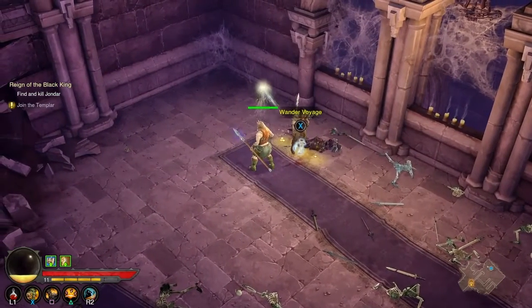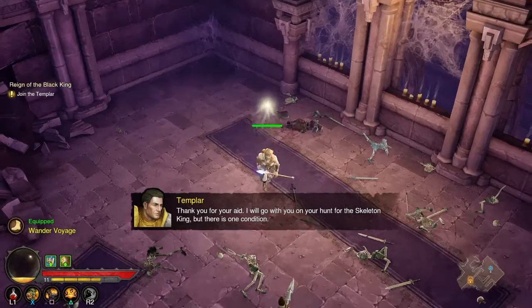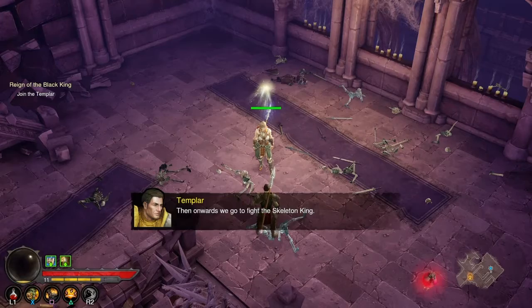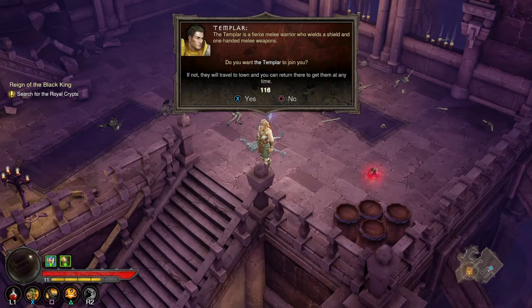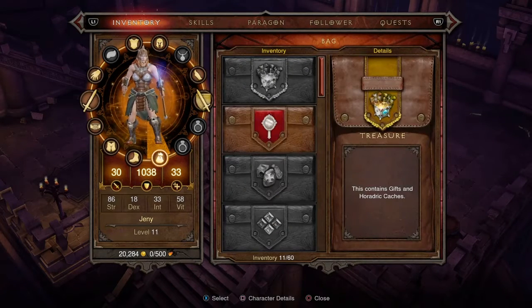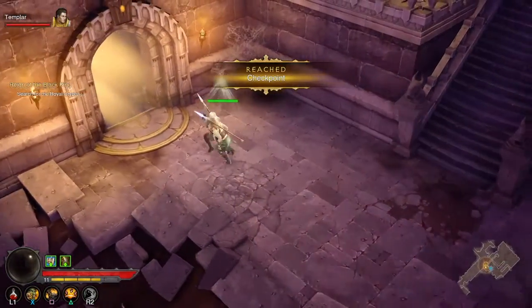He said 'I'll never forgive you' and ended him. Oh, I thought I killed him. 'Thank you for your aid. I will go with you on your hunt for the Skeleton King, but there is one condition: if we find the secret tomes of my order, they are mine.' That's fair — I don't think I need them. Agreed. The Templar is a fierce melee warrior who wields a shield and one-handed melee weapon. I want him to be my friend — he joins me. Now I'll be able to kill twice as fast.